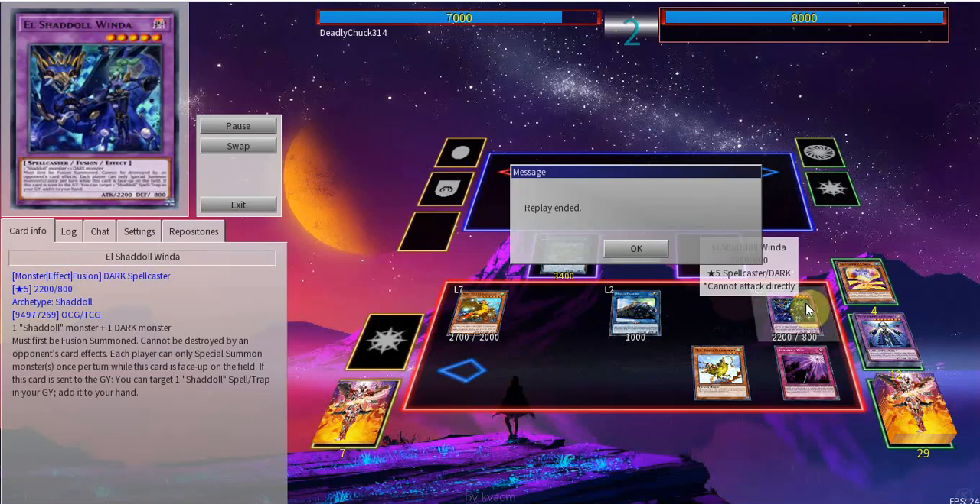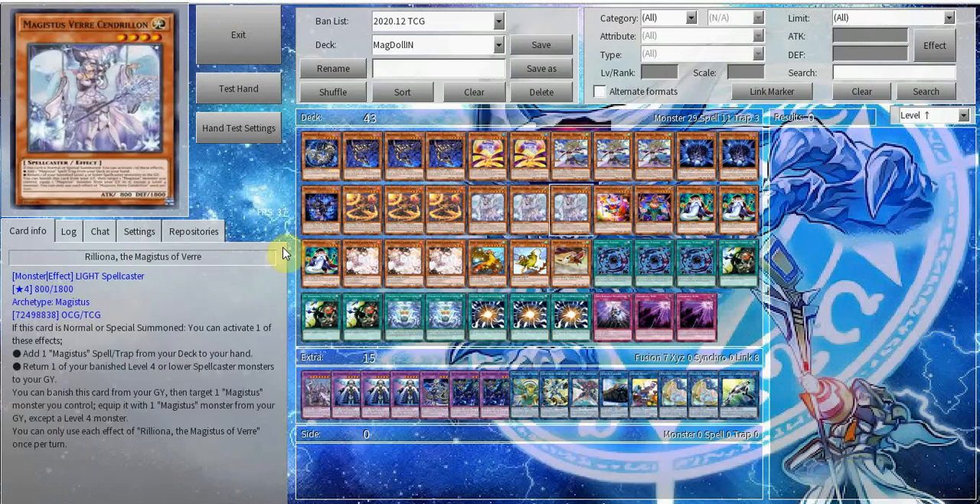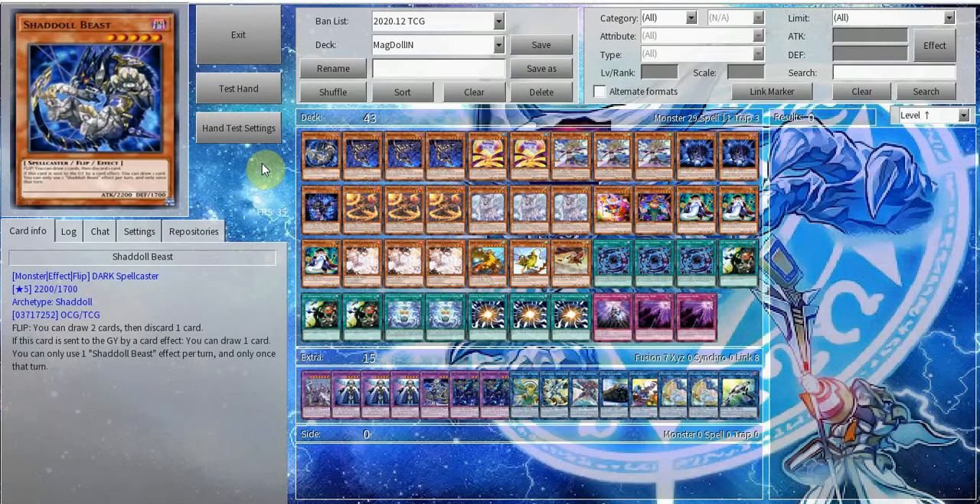That's kind of the next combo. I'll show you the non-Schism one if you want to have a weaker end board. Over here we have the deck profile split into: first your Shaddoll monsters, then your Magistus matches, your Performages, normal summons, hand traps, bricks, and kind of repeat.